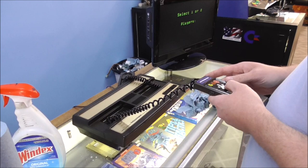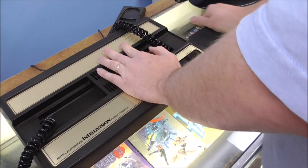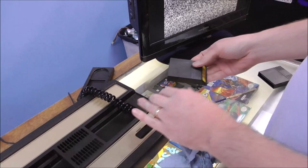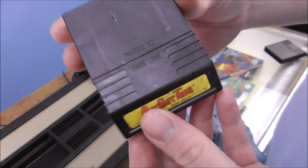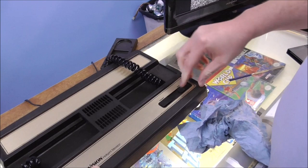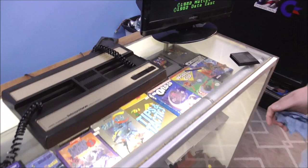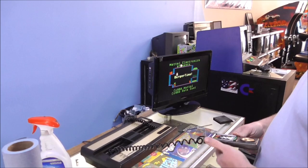So we kind of got it working. Joey, show them how you fixed it. The secret to fixing it — it says 'insert to this line.' So if you insert it to this line, the game actually works. That's pretty good! And I took some glue and put the label back on. Restored! Top of the line. The top is a little glitchy — it's old. We can't quite figure out how to play it though.